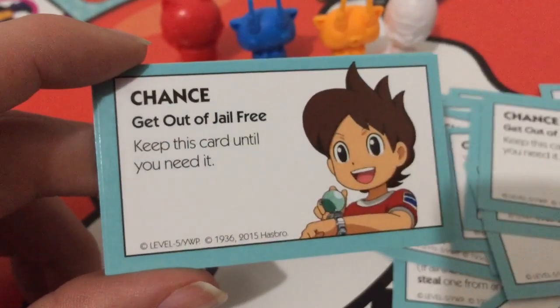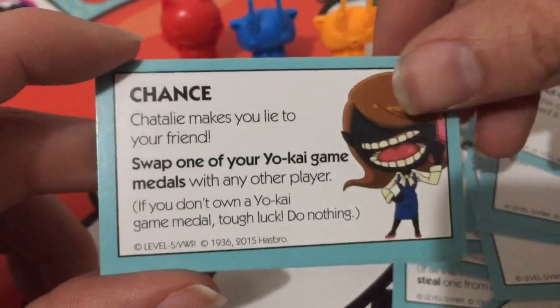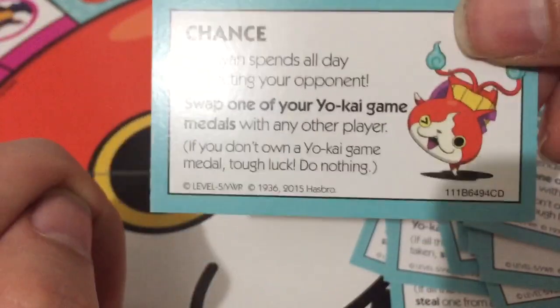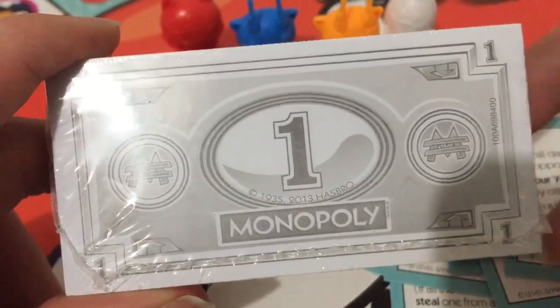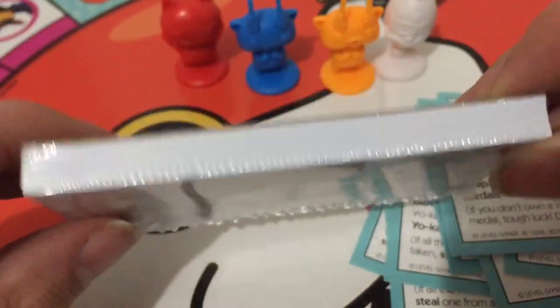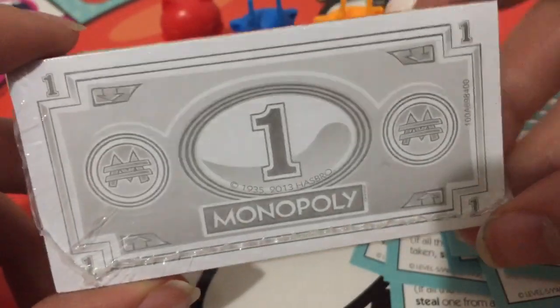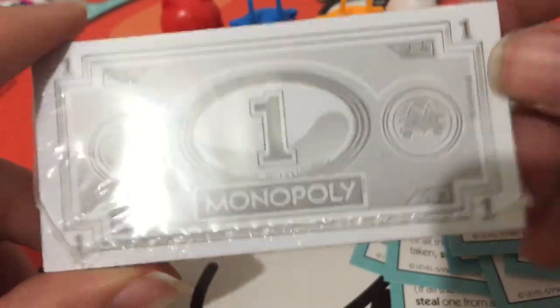And there's your Get Out of Jail Free card, which is just Nate, Chad, Le'Veon, and Jibanyan. The Monopoly money is just the one dollar bill, like I said before. They're all exactly the same — I'm not going to open these because I don't want to have to keep track of all of them, but there's those.